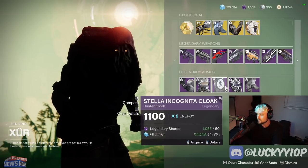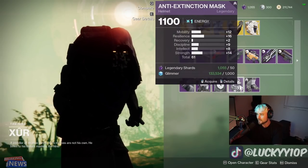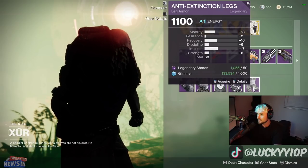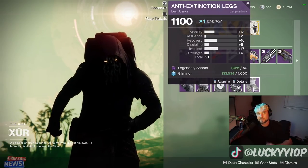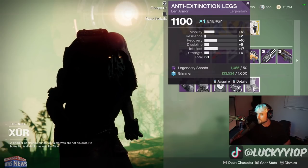Going through the armor, we've got a 59, a 59 cloak, and a 61 with high resilience for the Hunter, and then low resilience on this pair of boots. The 61 with high resilience would easily be the best piece of armor for your Hunter.